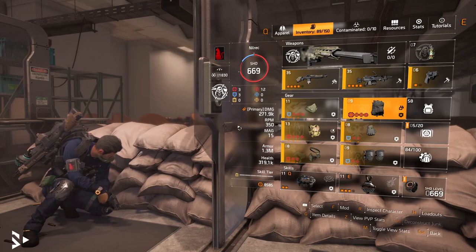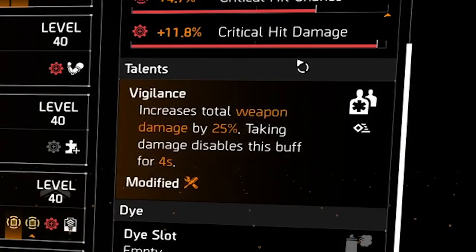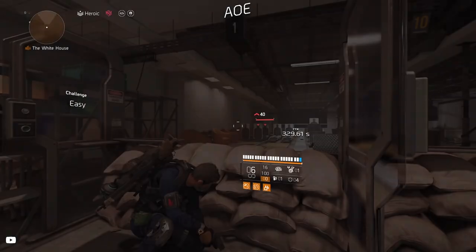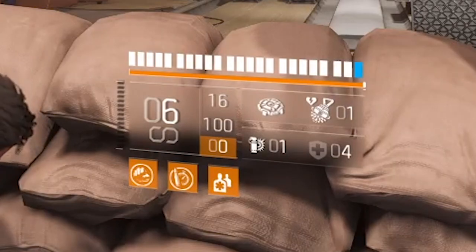For the Vigilance talent on the backpack — it's pretty basic: increases weapon damage by 25%, but taking damage disables it for 4 seconds. As long as you see the Vigilance icon, the buff is active.